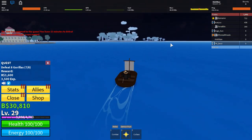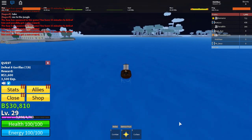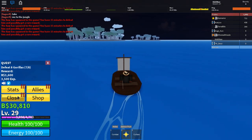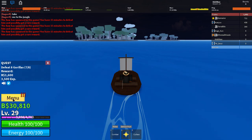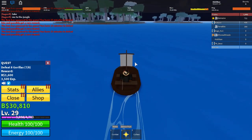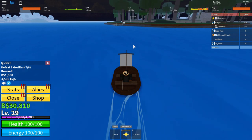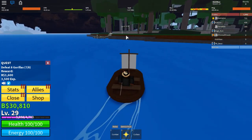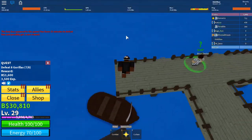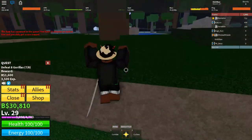We're heading over to this island to the northeast — it's a really forested island with a whole bunch of trees and vines hanging down. I also forgot to mention there is a sword dealer right next to the devil fruit dealer; they're usually placed quite close together, so if you find one you'll find the other. Once you get to this island, I highly suggest you set it as your spawn point — click to interact and get it done.